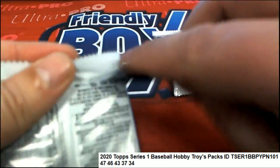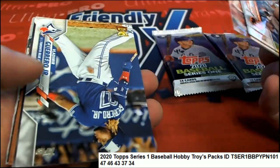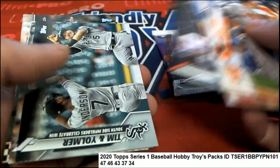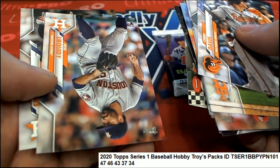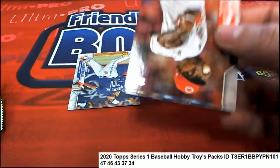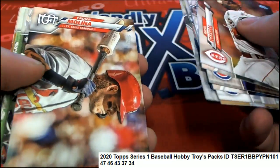Got 43. Let's hit something big — what is going to be coming out of here? Nice Vlad Guerrero Jr.! Strasburg, World Series Strasburg, Ernie Banks. Okay, foil — it was a foil regular print. How about that? A base foil — that would probably be better.